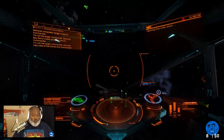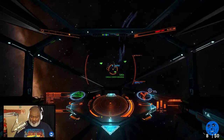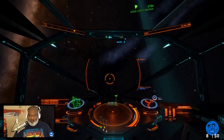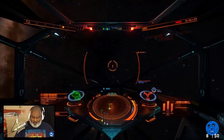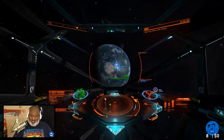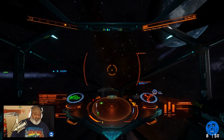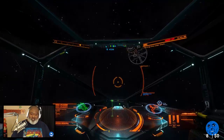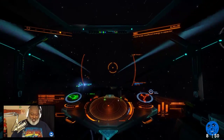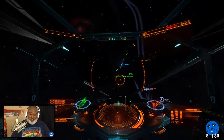Wow, did I lose no pips to my shield? Just ram everybody with this thing. Dude I lost no shields with that - that can't be right, something's wrong. Let's ram them again for science. Okay I lost one pip there. That time I lost a little bit of shield, but that last time I lost nothing. Is this bugged? I lost no shield after that ram. I guess they give you a lot of shield with this.